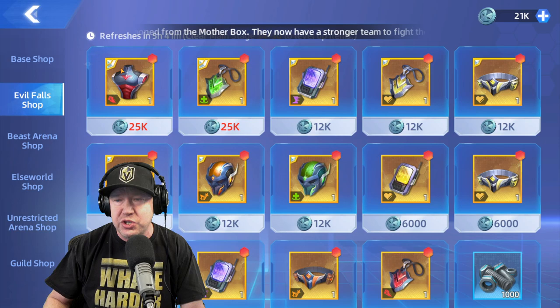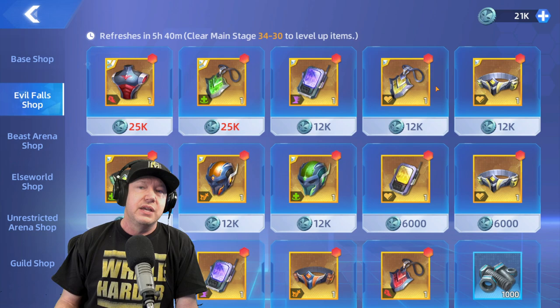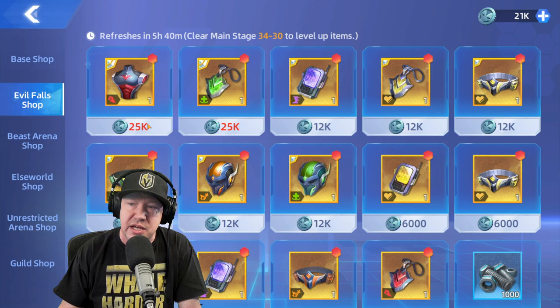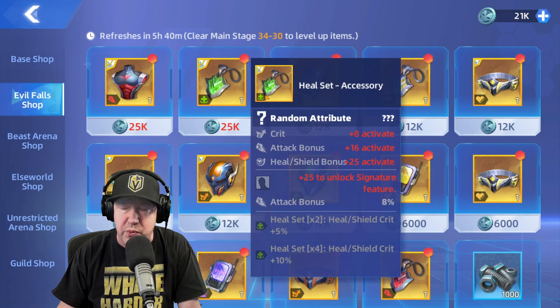Then I check the Evil Falls store — there's a gear system similar to Raid: Shadow Legends, Star Wars Galaxy of Heroes, or Summoners War. I only upgrade the highest-level characters, so I only grab items with double elite marks. When I do the Evil Falls mission for the day — a rotating world boss — I'll get some currency and may come back to buy gear pieces.